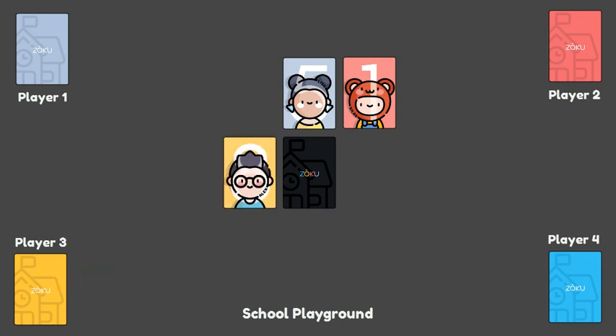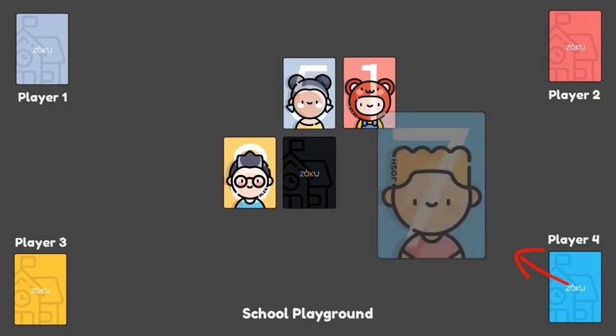When placed by a player onto the playground, the card must either share a side with an existing card or replace one entirely, and, as placed, the player must identify the character vocally by name — like this: "Josh is entering the playground." To replace an existing card on the playing surface, the player's card must have a value — the character's personality strength — that is greater than the one he or she is replacing.